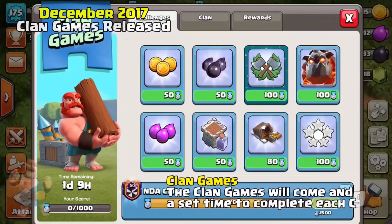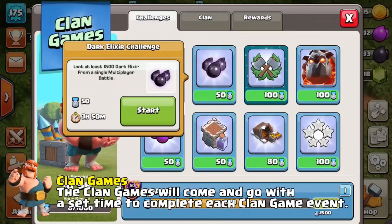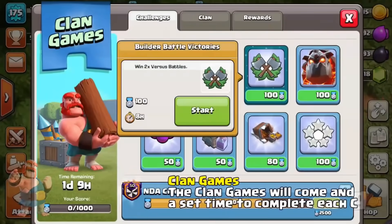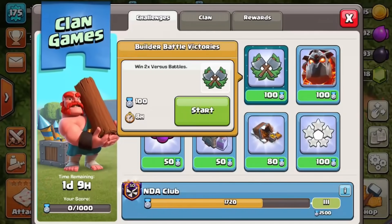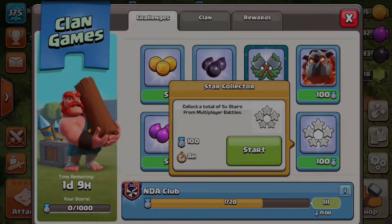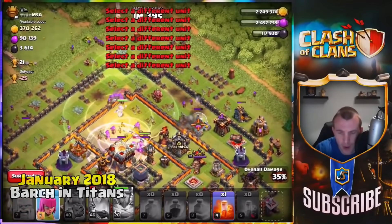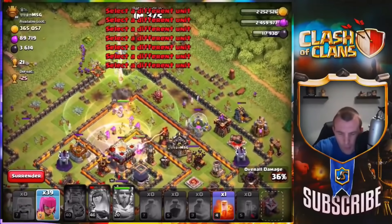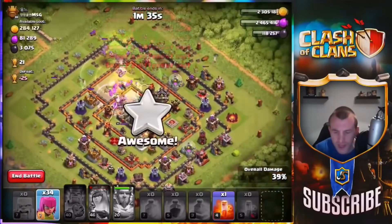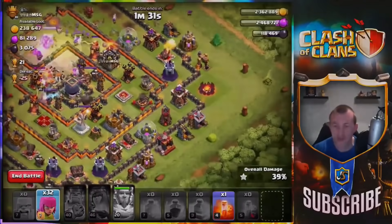You can take part in these events with your clan — there are a number of different challenges you can participate in. Any clan member can start this, and there are different challenges ranging from multiplayer to the Builder's Base. At 33% we need the archers to come in, get that town hall, and once we have enough troops there — there's the first star! Let's try and make sure we can get the two stars.